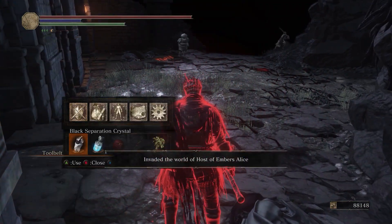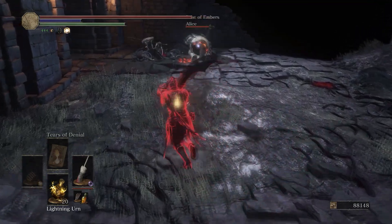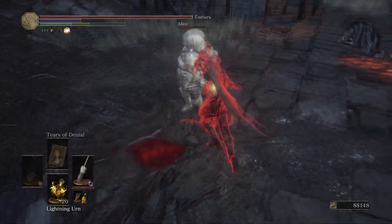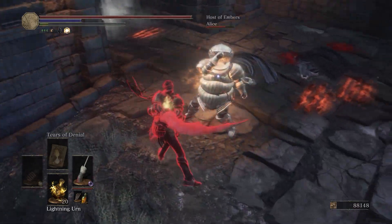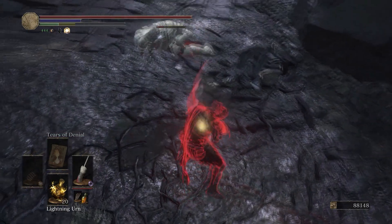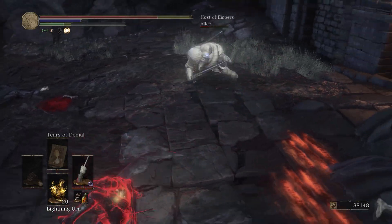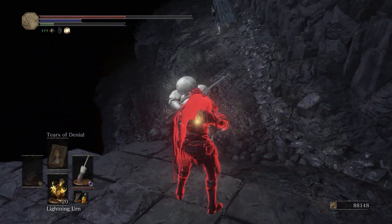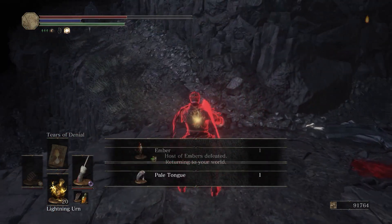What exactly are you doing, mate? The boss fog door is over there — you can still get out of this, you know. Why the Undead Hunter Charm? I'm not the one getting beat up here. Roll roll roll — and bye bye. Dude, the fog wall — you could have lived. Why? Oh well.